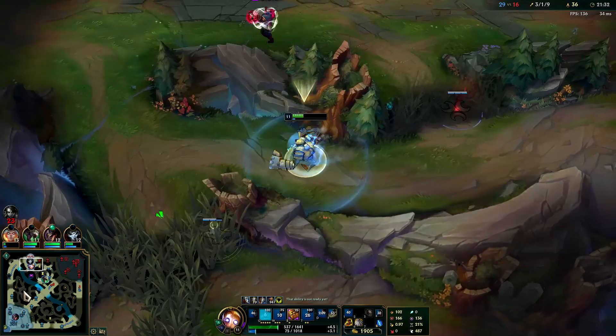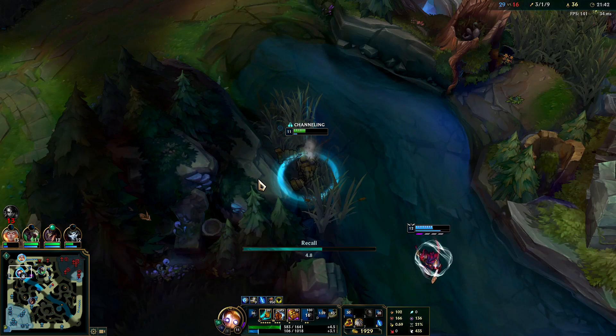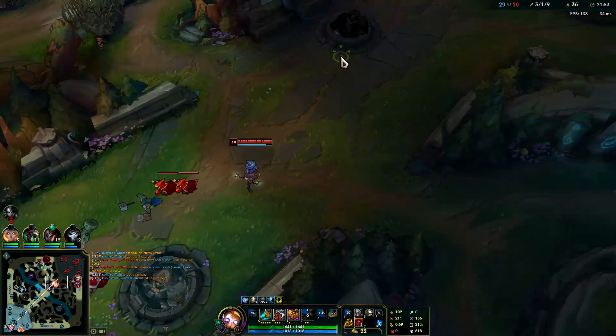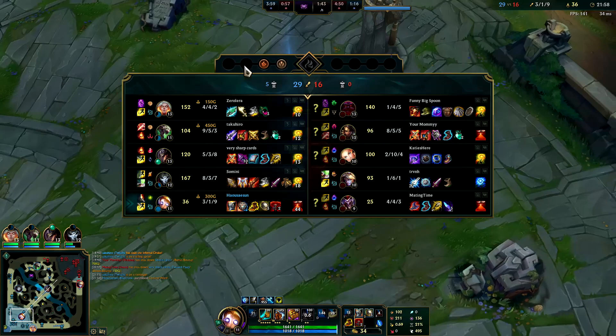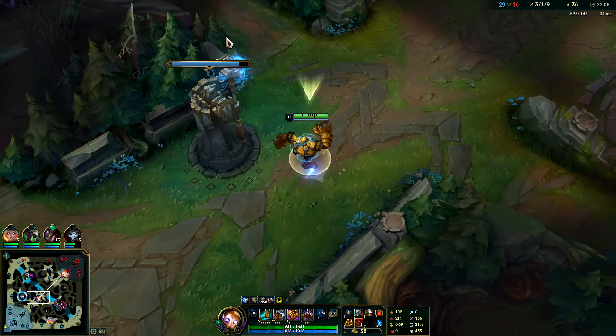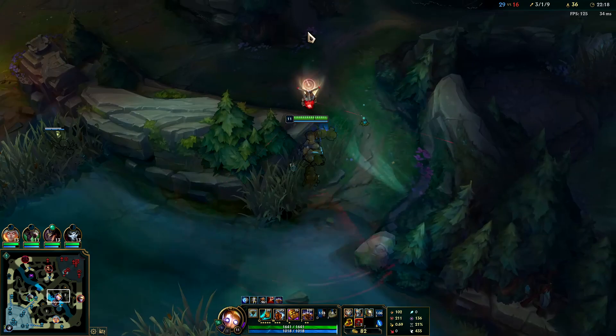Let's go ahead and reset - come to this back bush just to be safe. We can finally get our Gargoyle Stoneplate. Got Gargoyle - gonna get some pink wards. In the late game Blitzcrank starts to get worse and worse, so you're mainly relying on what you invested in the early and mid game. Blitzcrank's late game is pretty shitty. If the enemies have people to block your hooks it gets even harder.